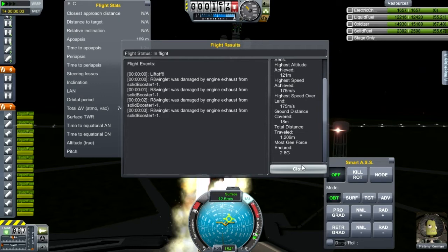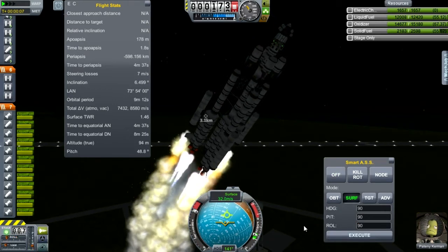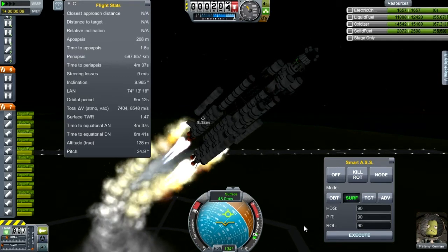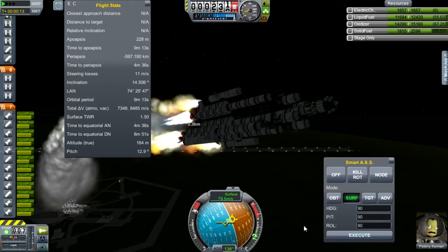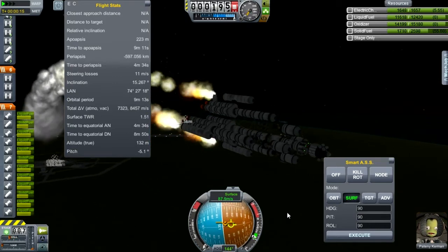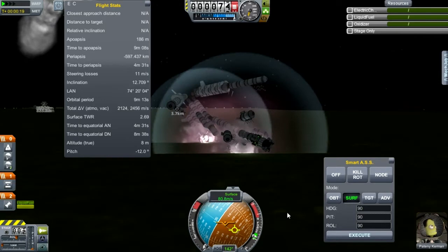Winglet damaged by engine exhaust. Let's get this engaged to 90 degrees — I don't think we can. We still have a pilot on board and we can't shut those SRBs off. Cut main engines. Jettison everything. Deploy parachutes, get our pilot back.